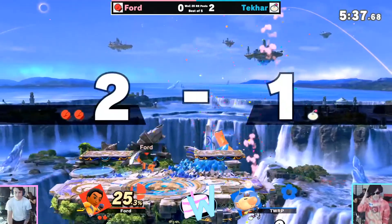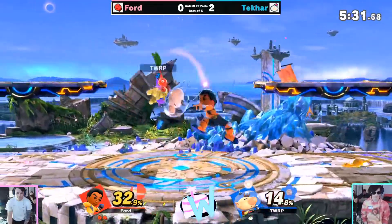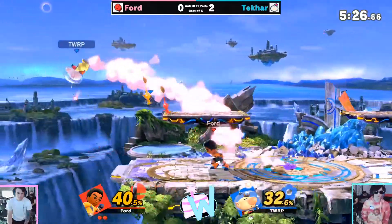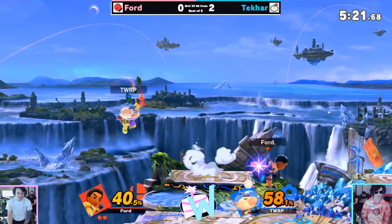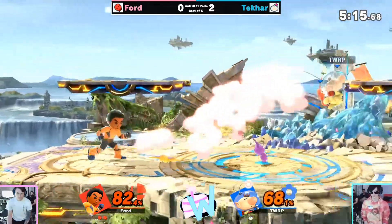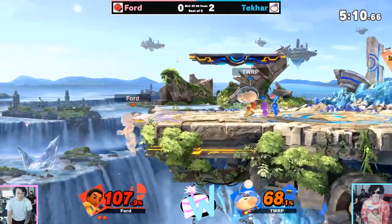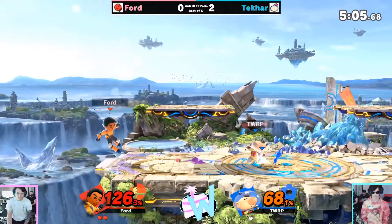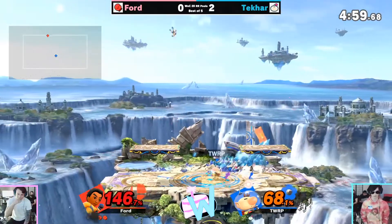Kind of a weird flub there unfortunately for Ford, but Ford's looking strong. Hard call out on landing there — Takar landing once again with an aerial. Okay landing neutral air — but if Takar is dialed in to use that whistle to get out of those combos, it could definitely shut down some of the bigger openings we see from Mii Brawler. Good shielding things from Ford so far. A dash forward smash to catch the neutral getup — things not looking too far behind for Takar to try to seal this out for a 3-0. But there it is — the grab once again.